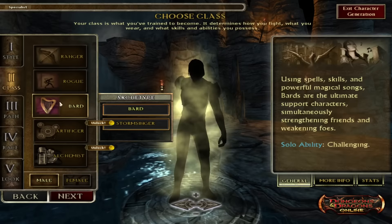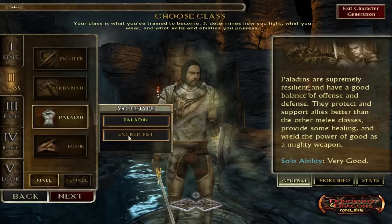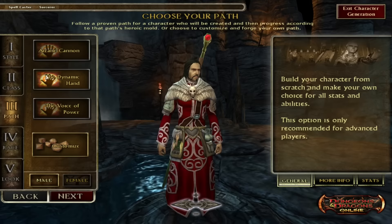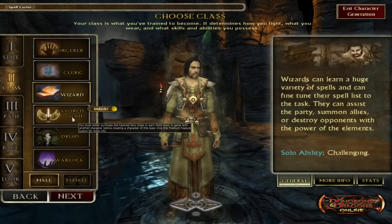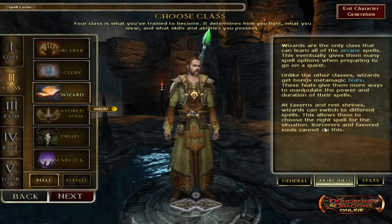Building a character goes: overall style, class within that style, path within that class. One of the game's greatest strengths and its greatest weaknesses is just how many builds are possible and viable. The best thing about the strengths of any build is they're normally situational and excel in a team. A cleric can heal wounds, but heal wounds also hurts undead creatures. Rogues are stealthy, but they're also the only class that can find secret passages and pick locks, so you want one with you. If you don't like your build, there's a reincarnation system where you reset to level 1, rebuild, and go again, keeping some benefits from your past life.